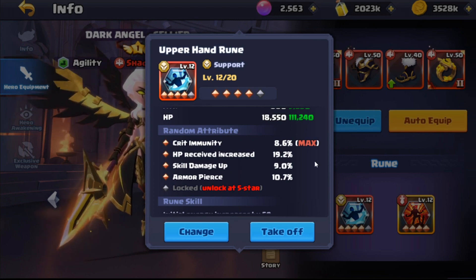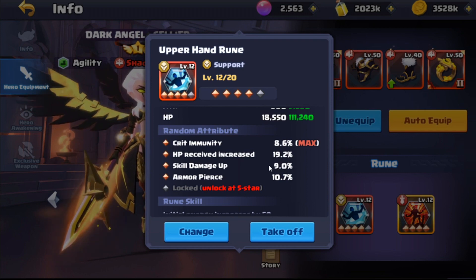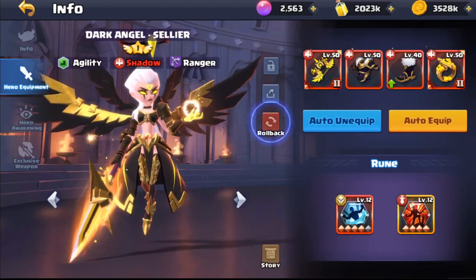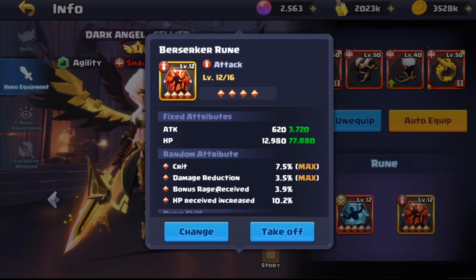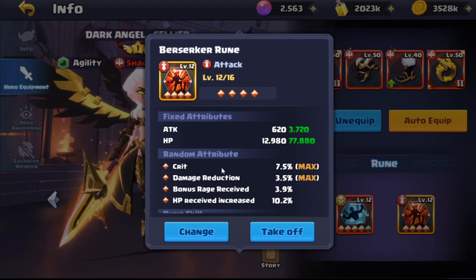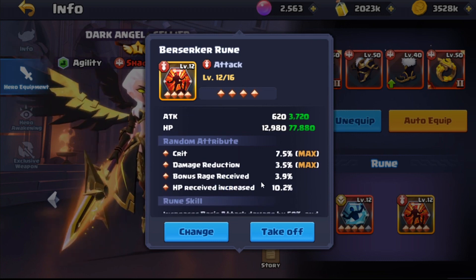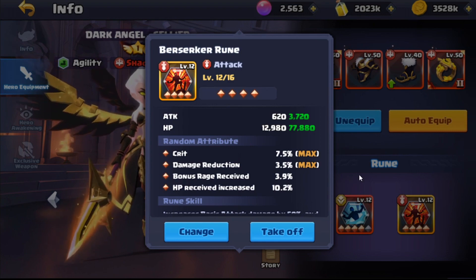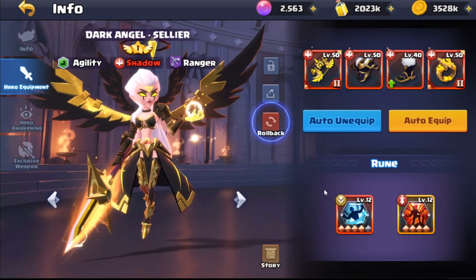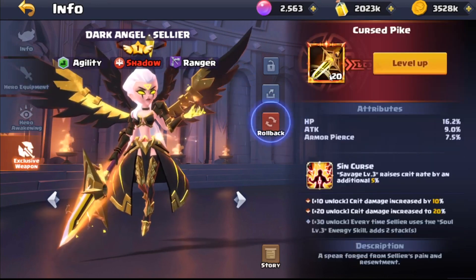This Upper Hand rune will not be staying on her - I plan to get another one and upgrade it and hopefully get some better stats. I'm going to use the Upper Hand rune for PvP. For PvE I will use a Decide rune. Then we have a Berserker rune - the crit's nice, the damage reduction and bonus rage received is nice, HP received increase is okay. It's going to give her a bit more survivability and that's what I run on her rune-wise.